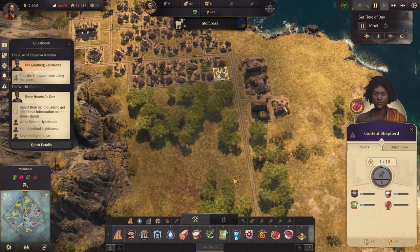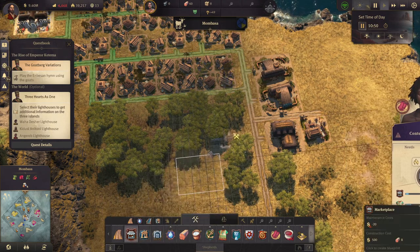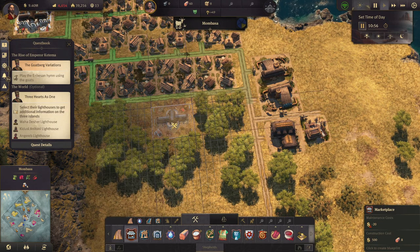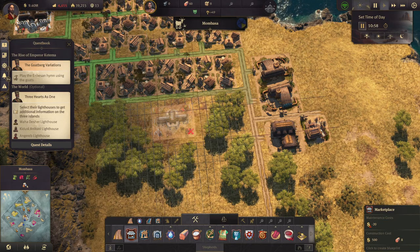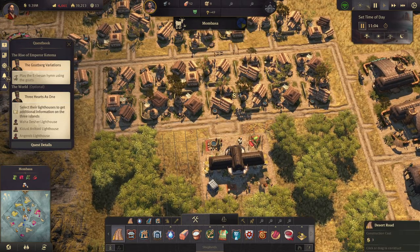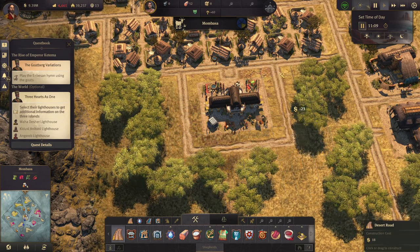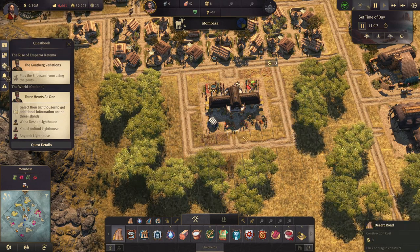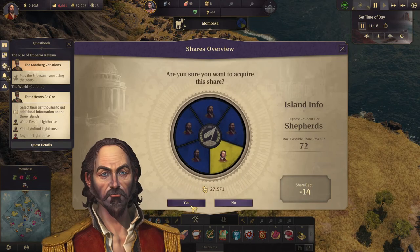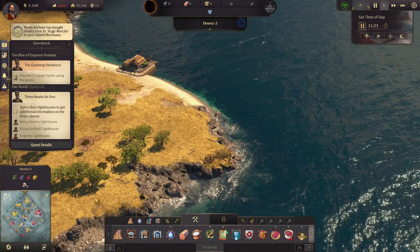This one is too far away from a marketplace as well, so let's build a marketplace down here and build a road into it. Alrighty. And we can now buy the rest of our shares back — I don't want him having those. Does he have shares anywhere else? No.